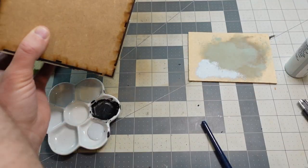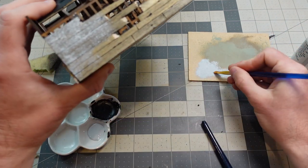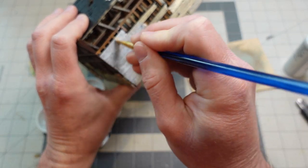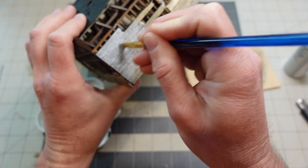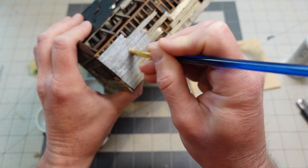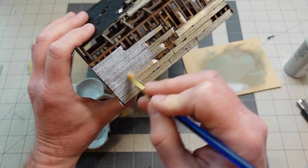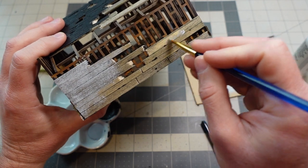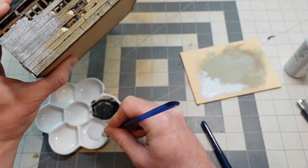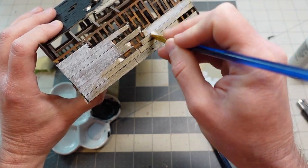Eventually I did switch to a regular flat craft brush. Part of it could be the craft paints I'm using because craft paints have really crappy coverage — but it looks perfect for this broken weathered paint look. I took a little bit off the brush and kind of dry-brushed and over-brushed it, trying to go with the wood grain. It looks cool — I really like the look.